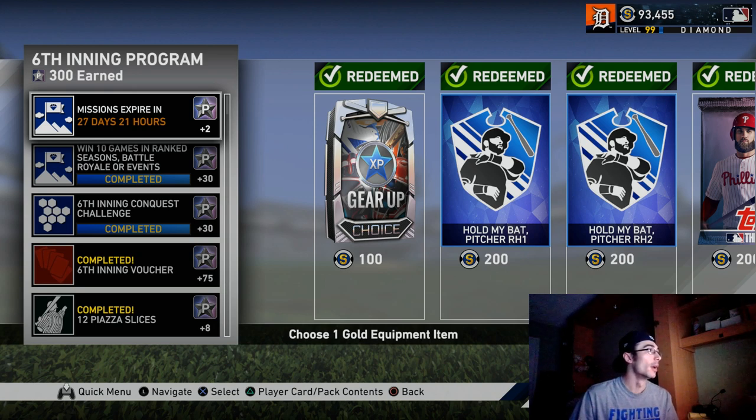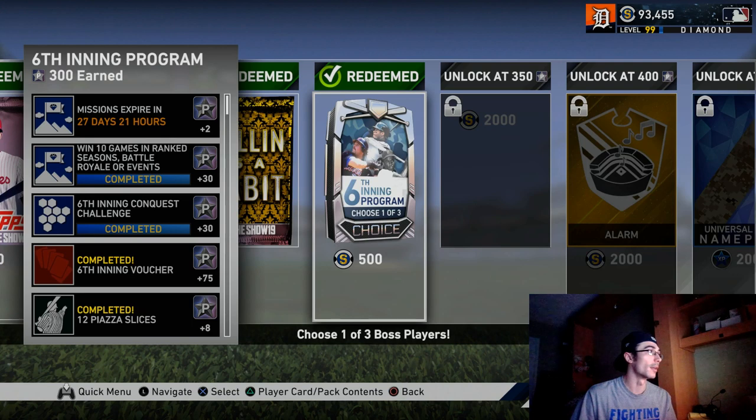I went ahead and completed the daily missions that I had saved up. I was able to complete the 10 games of ranked seasons, battle royale, or events. There is not an event going on so I participated in BR for that. I completed the sixth inning conquest — I uploaded a previous video on that — and of course the sixth inning voucher, which is probably the most important thing in completing the program this quickly.